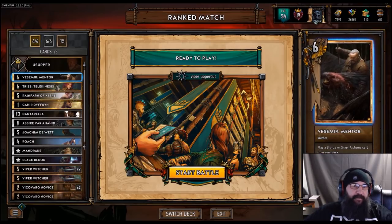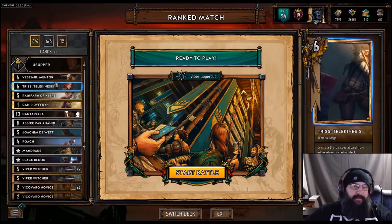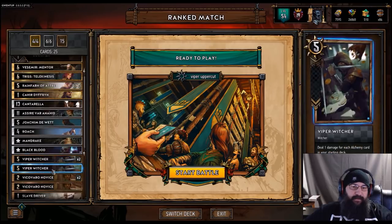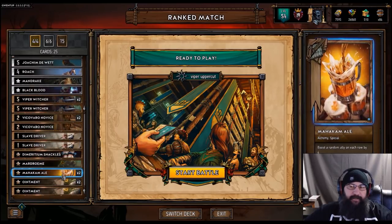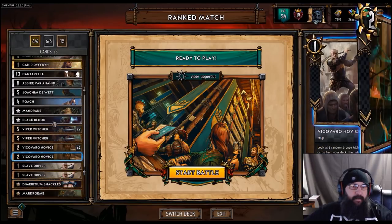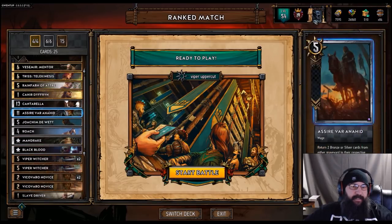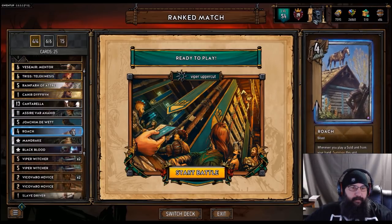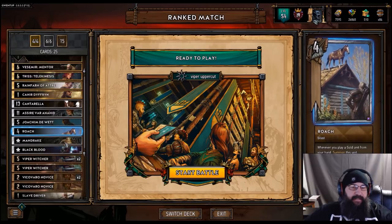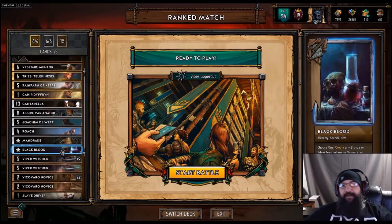We got Vesemir in here to pull either Mandrake or Blackblood or one of the bronzes. Trist Telekinesis, same thing, trying to pull our ointments or even Shackles. There are a lot of good Shackle targets out there, or a couple of Ales. For the Silvers, we got Cantarella. Rainfarn is the Cantarella target. You can pull Joaquin if you have it already in hand. Roach — we got a Seer in here, so we're putting Roach back into the deck usually. Mandrake and Blackblood. I've been liking Blackblood, it's a fun card.